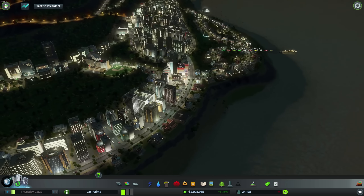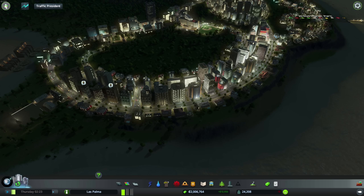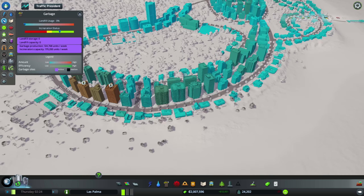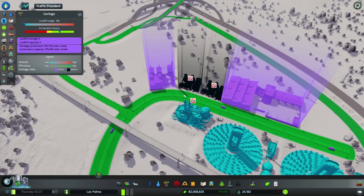City Skylines. My name is Weasel, and we are working on our tourism section over here. I'm going to have a quick look at Wood Manor Park, how things are going. Things are looking great here. Let's have a quick look at trash, because I see those symbols popping up. They don't seem too happy. Why is nobody picking up their trash?